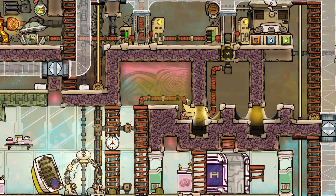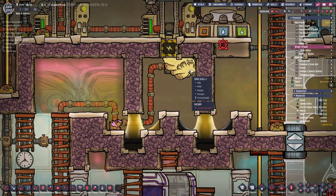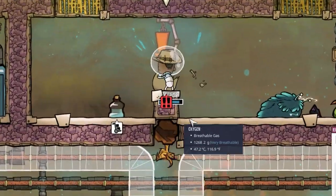And look at that — we got one of the weird plug slugs, which is trying to sabotage my freaking vacuum seal. Man, this game has no chill at all. Let's just grab it and throw it somewhere in the carbon dioxide basement.